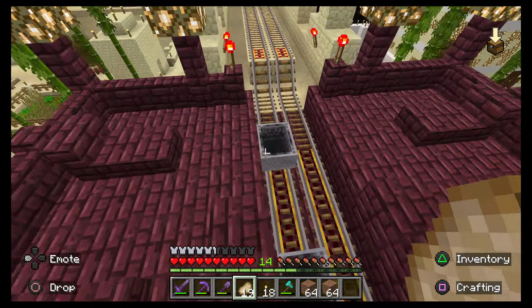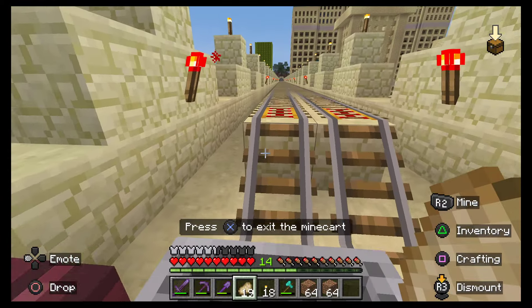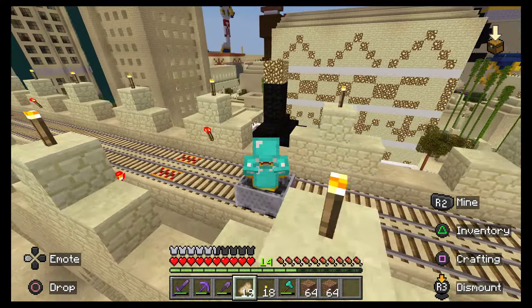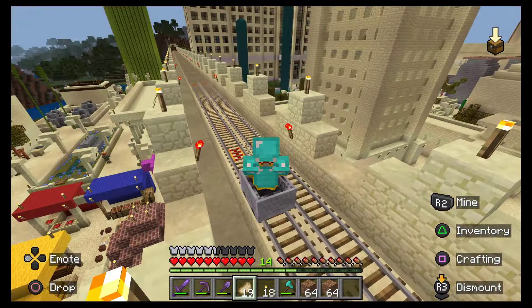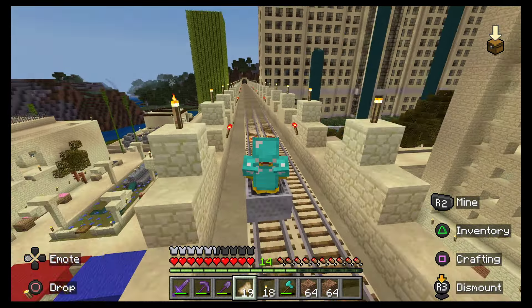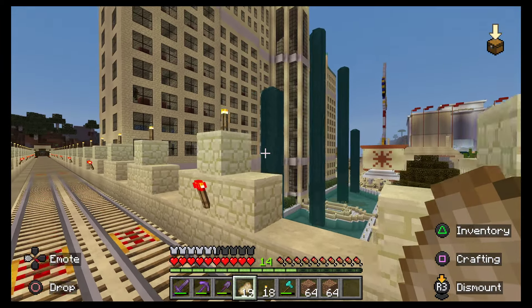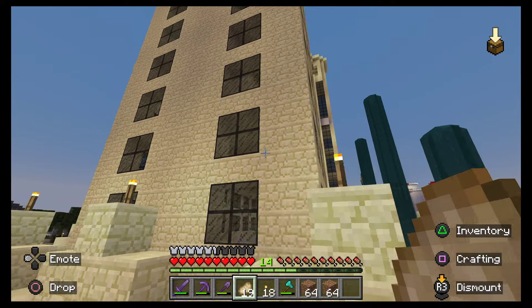And then this is the main station. I'll just take you back to the medieval town. Yeah, that's the skyline — it looks really nice. Took ages though. Actually it wasn't too bad, because everything was made out of sandstone. Some things took longer than others, like that hotel. Wait, there's people living in the hotel — that's sick! That's so cool.